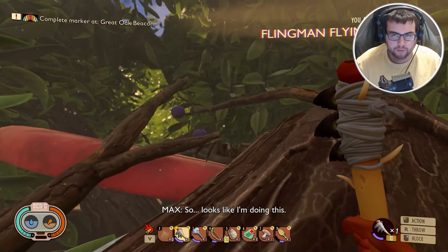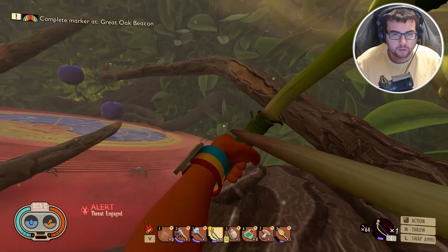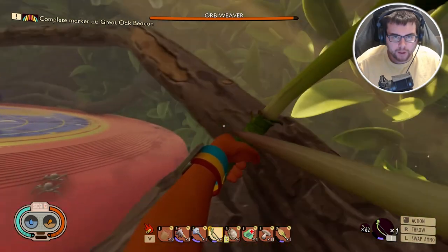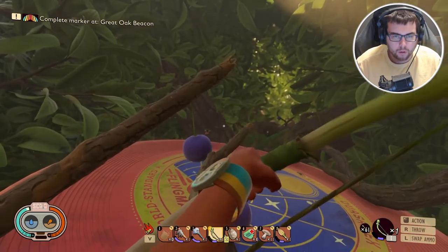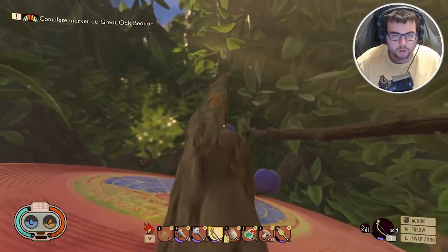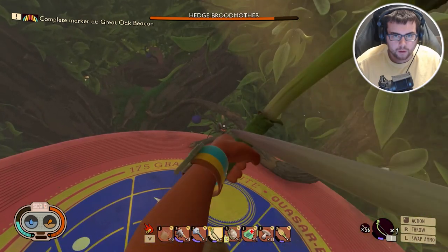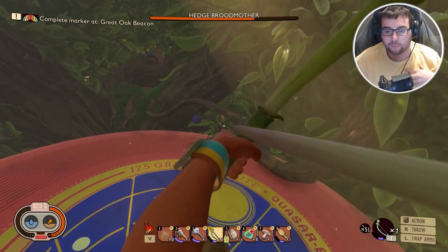I'll be right back. Wow, that's a lot. Let's see if we can deal with this big guy first. A Hedge Brudmother? Whoa. Okay. We'll deal with the big guy first. It might be easier to get on this other branch here and go up, just like so. Oh, I think he's stuck. Edgebrudmother — we're taking this to the bank. This is kind of cheating, but listen, I don't make the rules. I didn't put the AI in this game — they did.